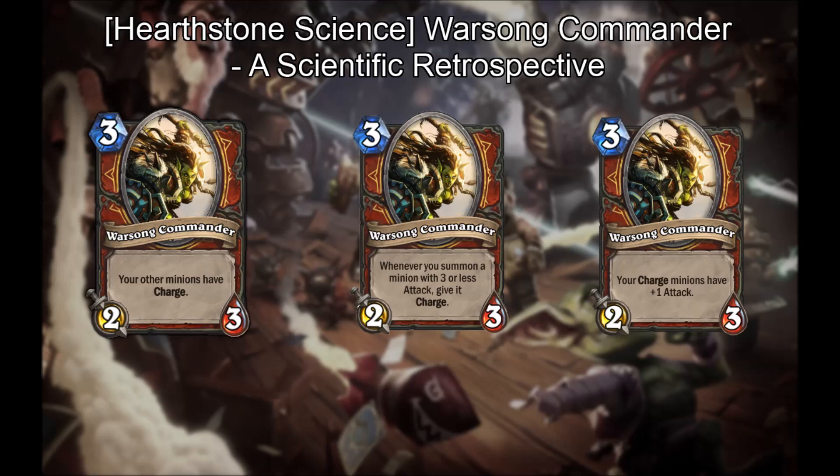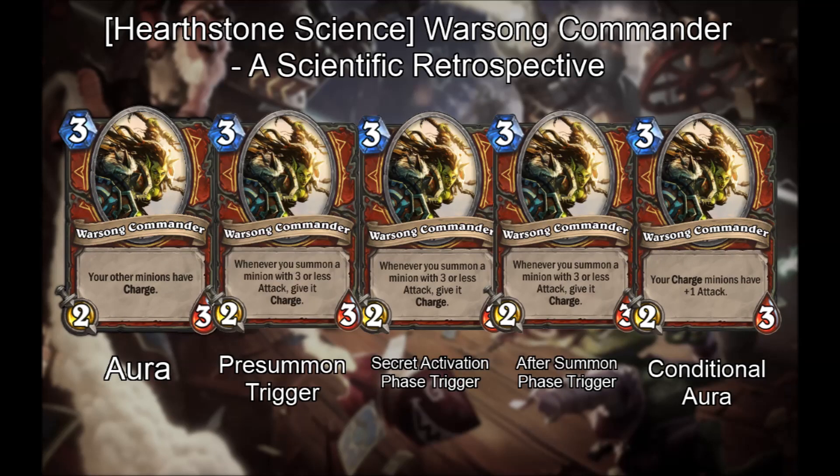Hello everyone. With the patch that came out on 25th October 2015, Warzone Commander has been changed from whenever you summon a minion with 3 or less attack, give it charge, to your charged minions have plus 1 attack. You probably also knew that way back in closed beta, Warzone Commander read 'your other minions have charge.' But what you probably didn't know is that Warzone Commander has had 5 different implementations over the course of Hearthstone, despite only having 3 different card texts. How can this be?